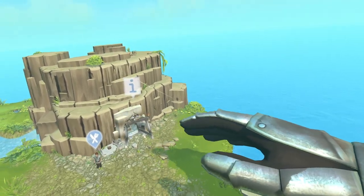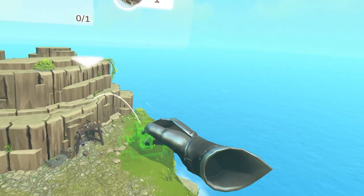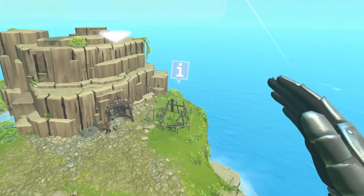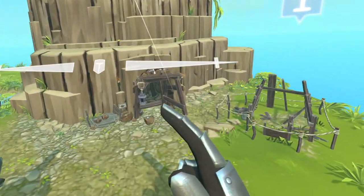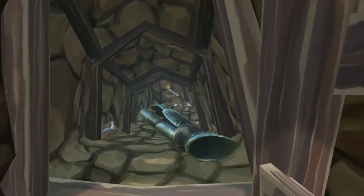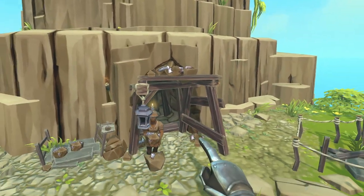Here's our little iron mine. Iron smelter — I'll pop that there. Little miner with a candle on his head. You can see right in there. I love that little candle on the helmet. Very cool.